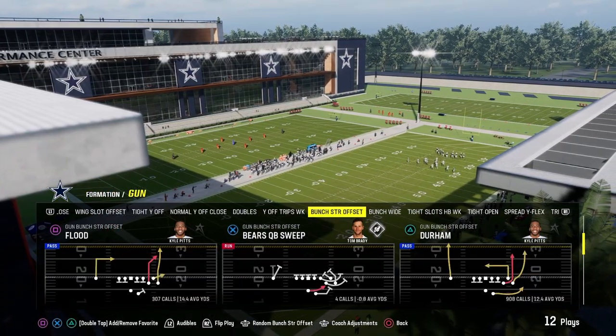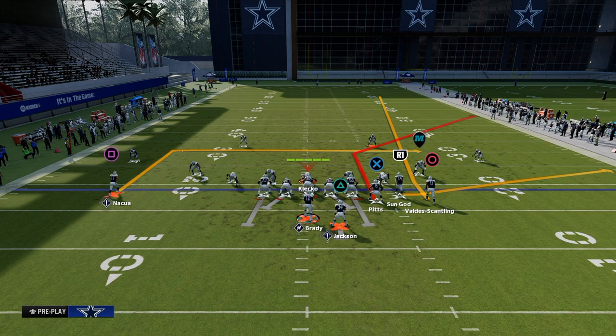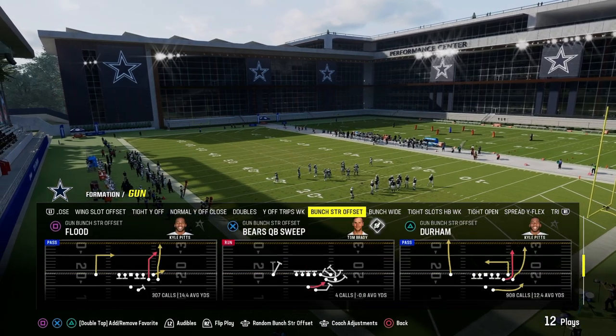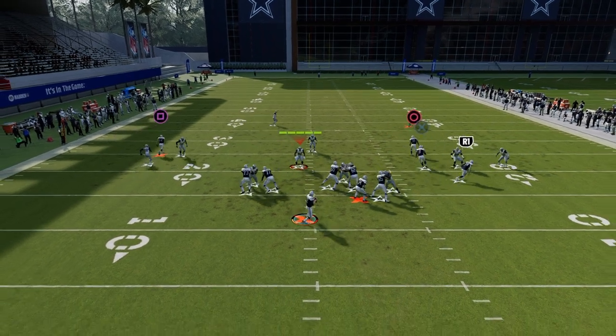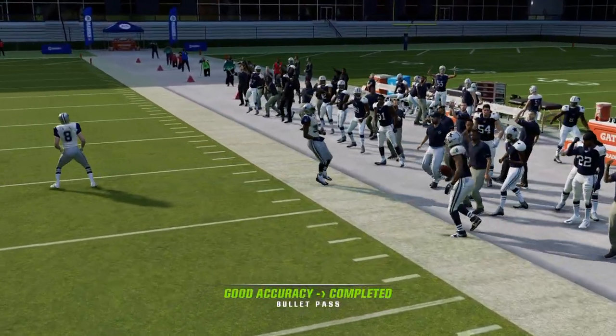The next play we're going to go over is Flood out of Bunch Strong Offset. This play is really effective for a couple different reasons. You have a super deep corner route to the tight end, a deep dig on the back side, and a fade to the outside Bunch receiver. That fade to the outside Bunch receiver is super, super important.